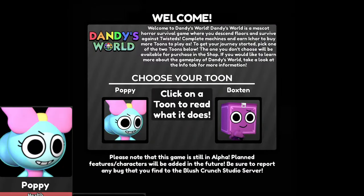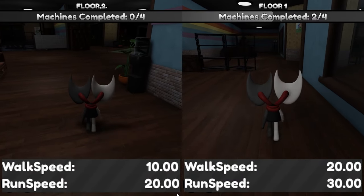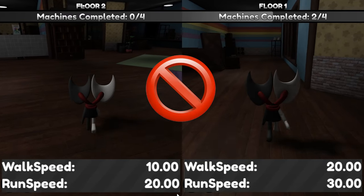Starting with the toon you pick, any toon with 3-star movement speed and 3-star stamina are great choices — all except for Razzle and Dazzle, as they get worse movement speed on even-numbered floors.